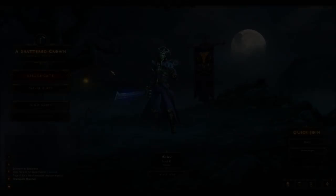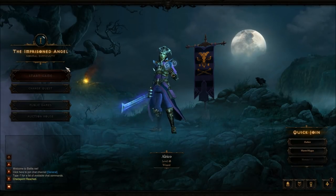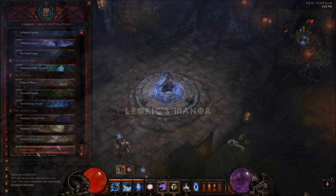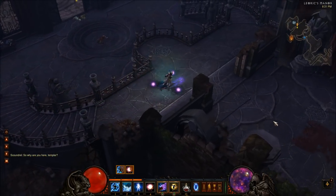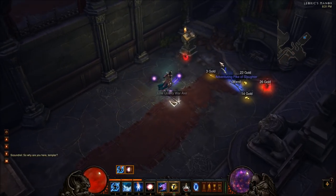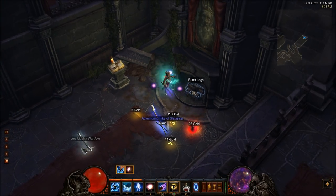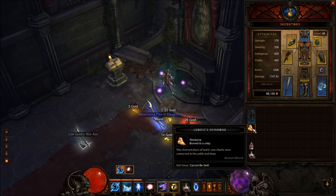Next up is Leoric's Shinbone. We're still going to Act 1. This time we're going to go into the Imprisoned Angel quest — just click on quest 9, Imprisoned Angel, begin quest, and start your game. We're going to backtrack a little bit and teleport to Leoric's Manor using the waypoint. Instead of going forward, we're going to go backwards because we want to go to that fireplace and check for the burnt logs. This is where the fireplace is, and if you look there you'll sometimes see the burnt logs. Just go ahead and click on that and you'll be able to loot Leoric's Shinbone, which is the second item required to craft the Staff of Hurting.